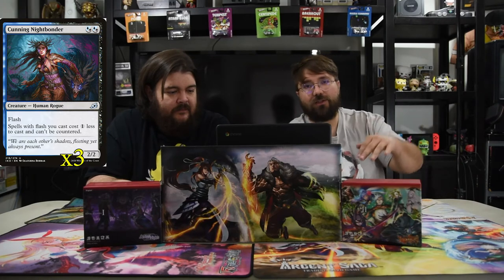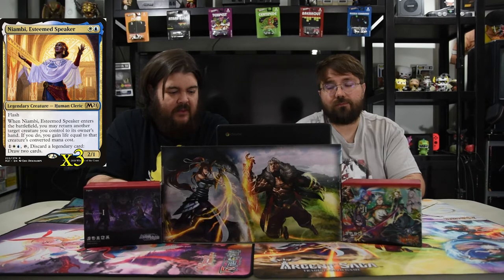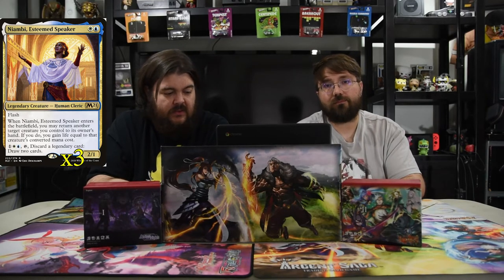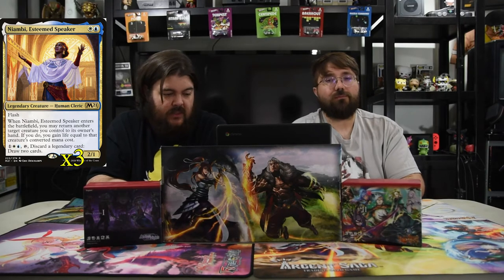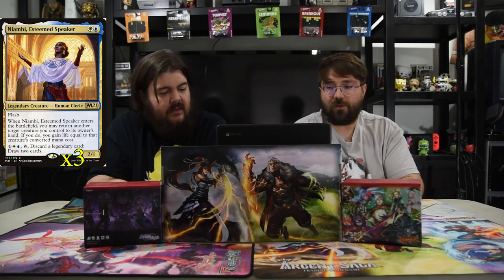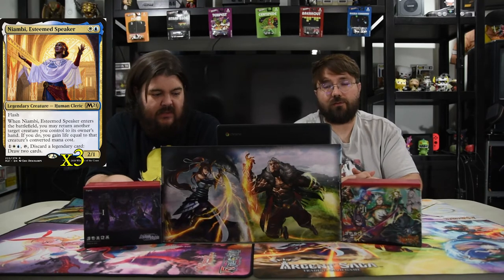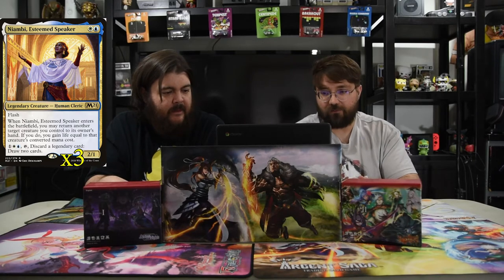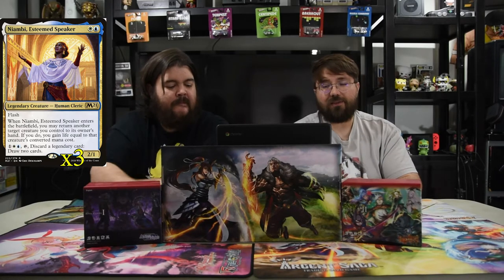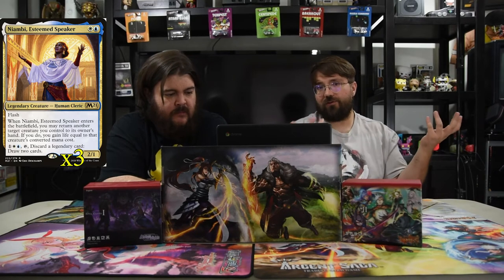And when you do turn 3 Nightbonder, it's just really powerful. Next is Nyambi, the Esteemed Speaker. She is a blue and a white for a 2-1 with flash. When she enters the battlefield, you may return another target creature you control to its owner's hand. If you do, you gain life equal to the creature's converted mana cost. You can also pay 3 and discard a legendary card to draw 2 cards. We have 3 in the deck because you can pay 3 to discard a copy of her and draw 2 cards. Really good.